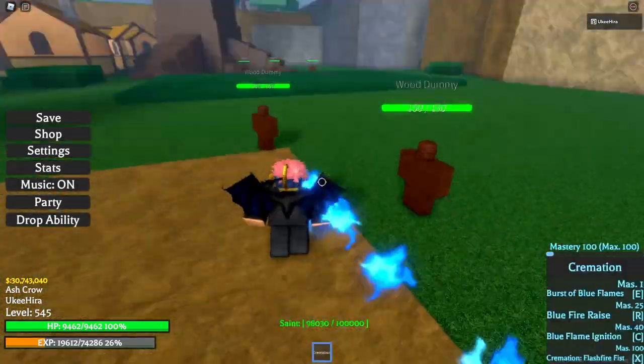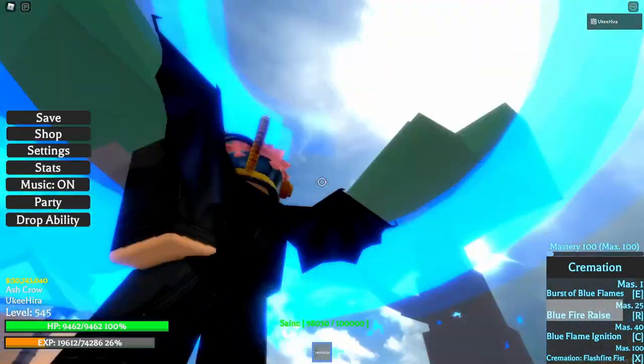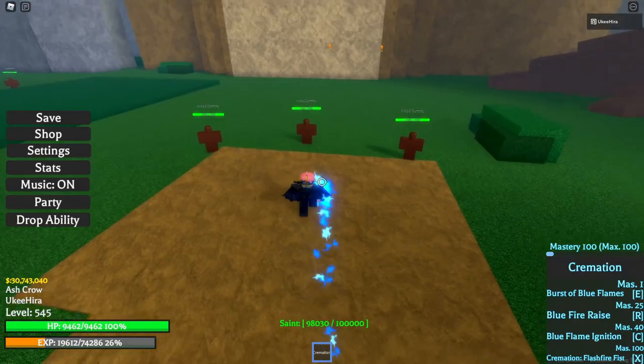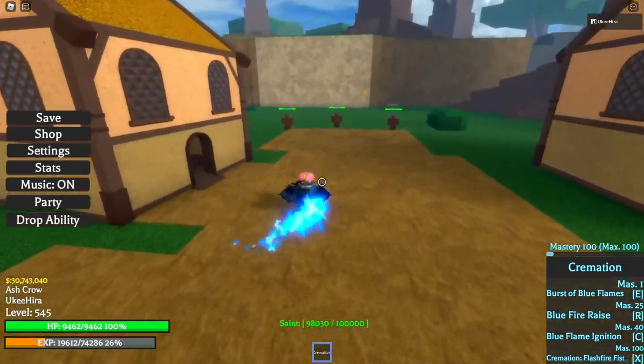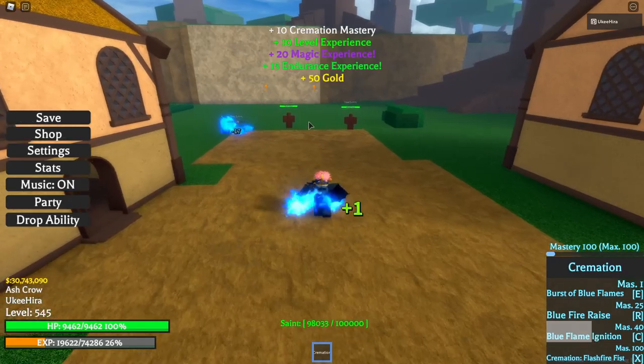Then we have the next ability, which is called Blue Fire Rays, which is a dash forward into like a spiral of blue flames. Then we have Blue Flame Ignition, which makes like a whirlpool of blue flames in front of you. The AoE is a bit weird on that one.